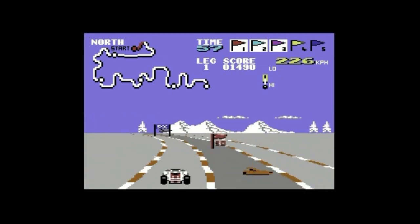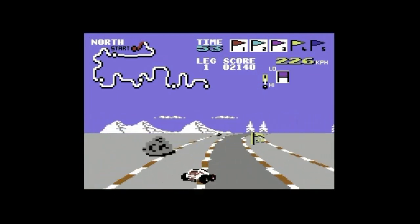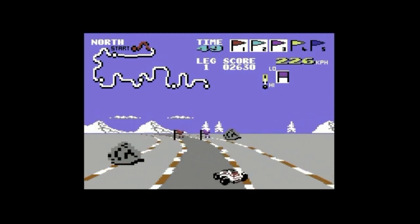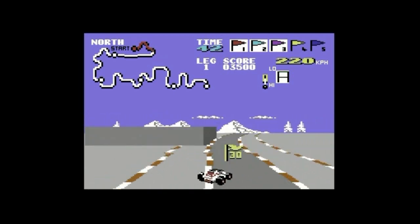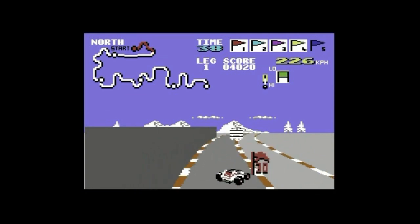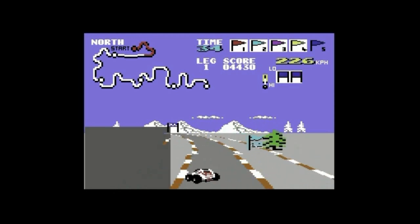The premise is very easy — you just have to avoid all the obstacles on the road. There are just two gears: high and low. Press forward for acceleration, back for braking, and press the fire button to shift up or down. Just two alternating gears.